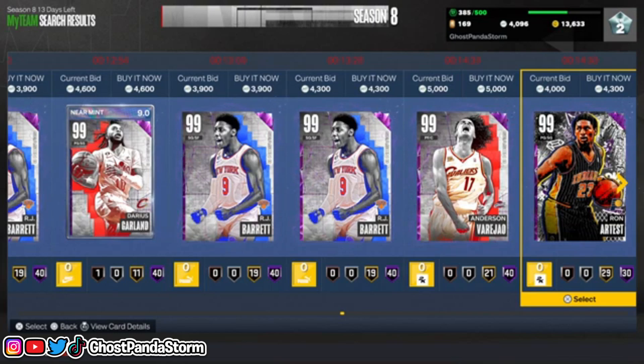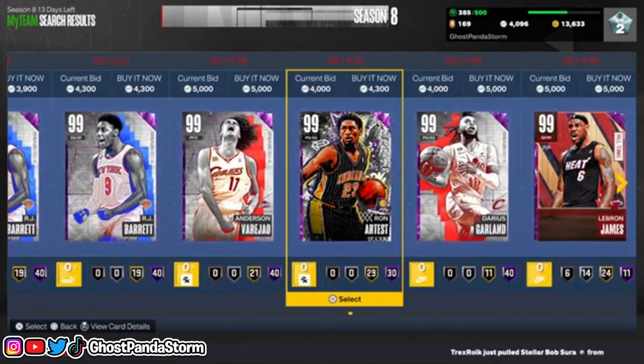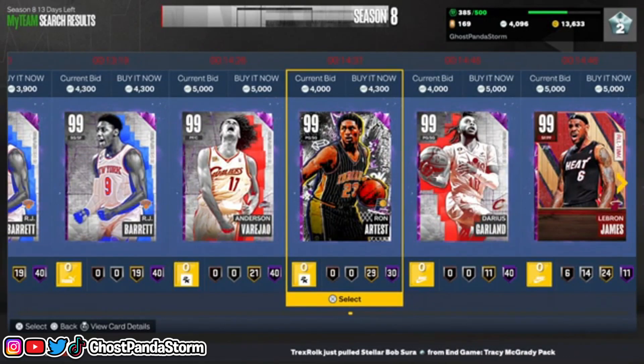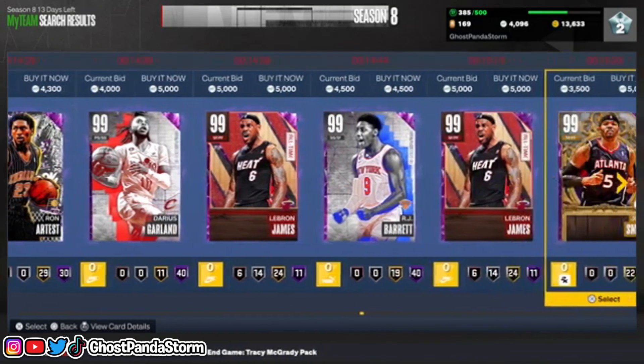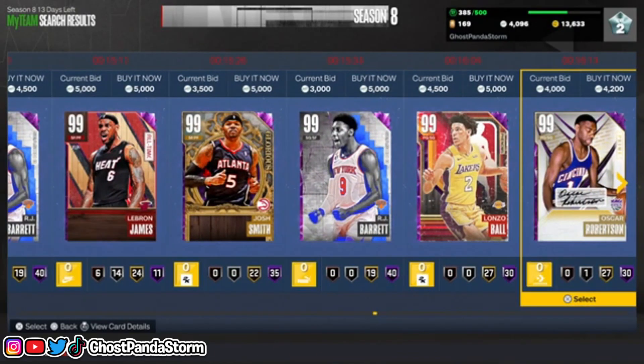There's Ron Artest — I remember when he was a Bull — and then look at that, LeBron James too, the Miami Heat LeBron James. You've got some great cards here, there are definitely some cards to find.